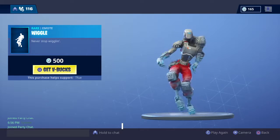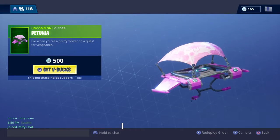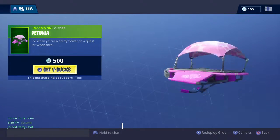Got Wiggle, which just looks weird with him because he's a robot, and yeah everything about this is wrong — but it looks good on other skins, I promise. And then the Petunia, used to be an original glider until they brought it back 50 times.